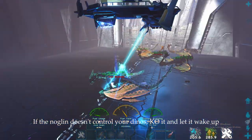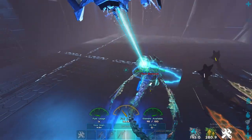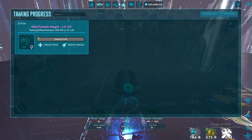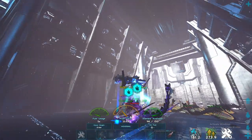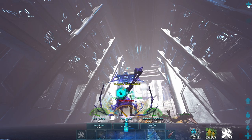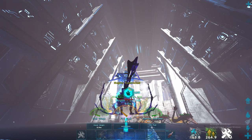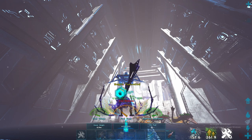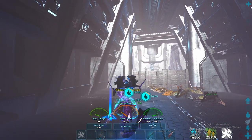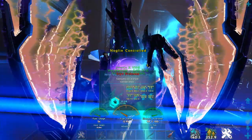If the Noglin does glitch out, just trank it out, net it and trank it out so it'll reset — it's a bug I don't think they've even fixed. Then they'll start taming. Just bring the wyvern over to the Noglin and it takes control of it. It's a 145 Noglin — it's gonna get 20% and then it'll hop off this wyvern and go to another one. The wyvern sees it but it's taking no damage.